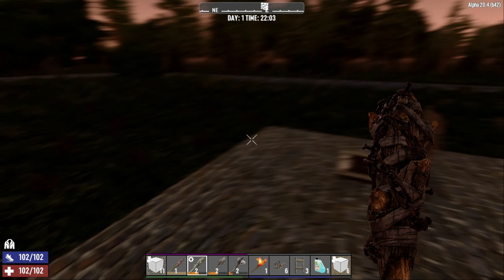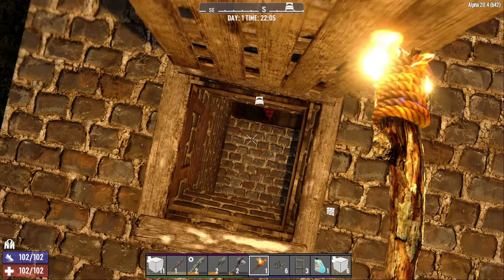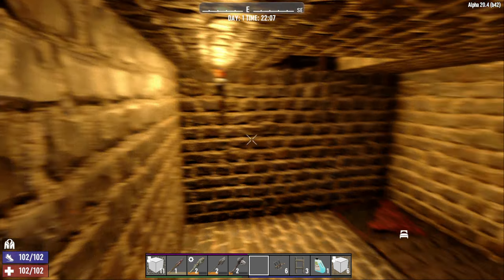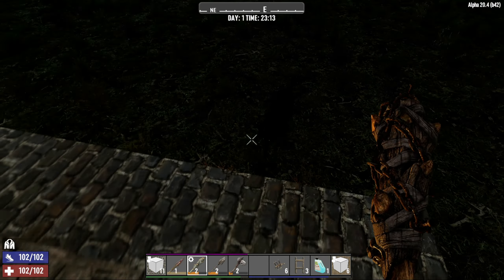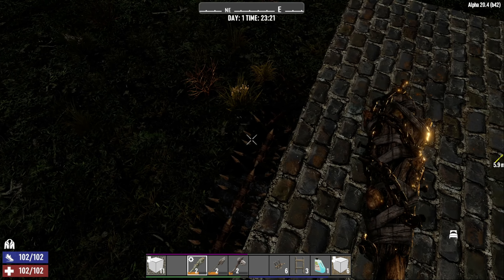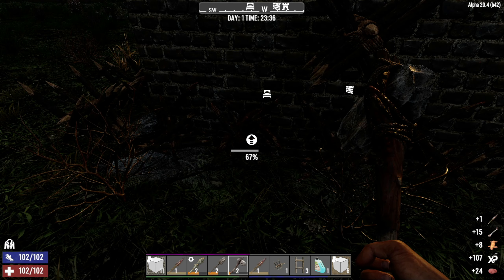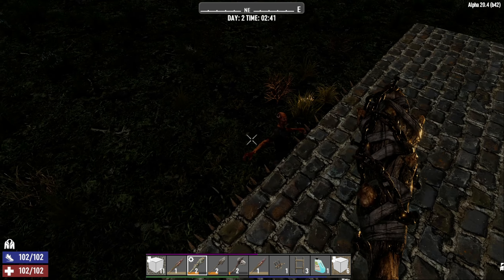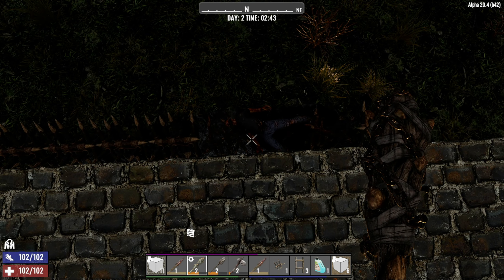You can put a torch on the wall down here if you want — zombies do see the light though. We've got a wolf outside who's spotted me — I'll use the bow. And he's down. I also made a few spears in case I needed to throw them.